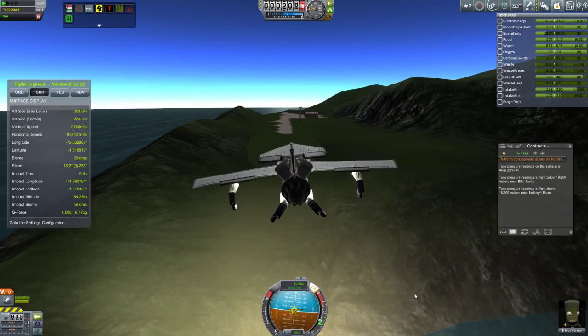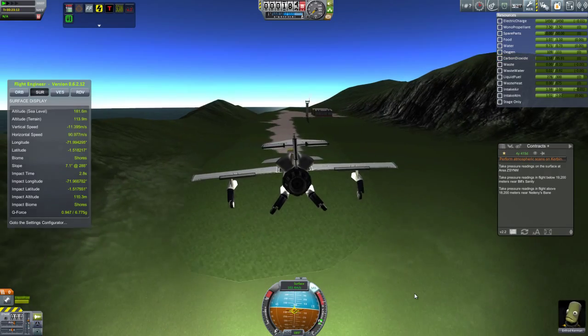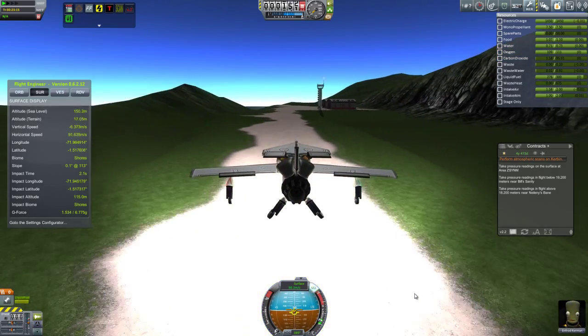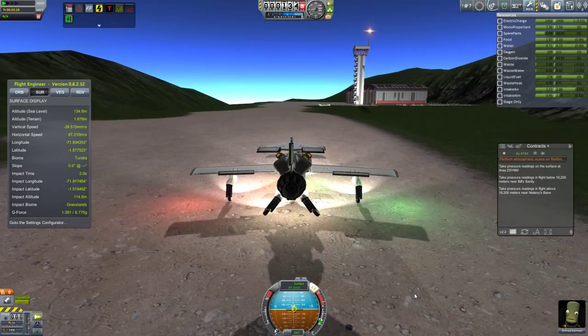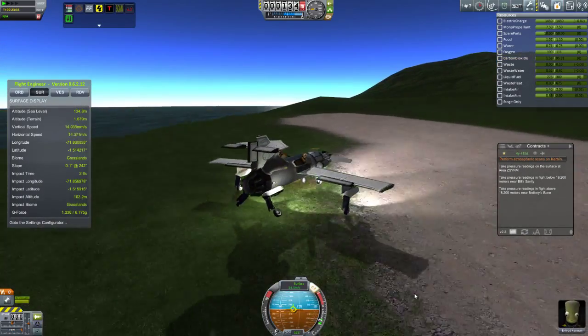Here we are on our final approach. We got our speed down nice and low, so we should be able to do this without any incidents. Everything is looking good. Touchdown! Brake, brake, brake — and we get ourselves to a nice stop before we reach the end of the runway.